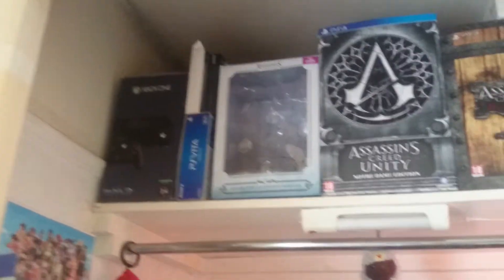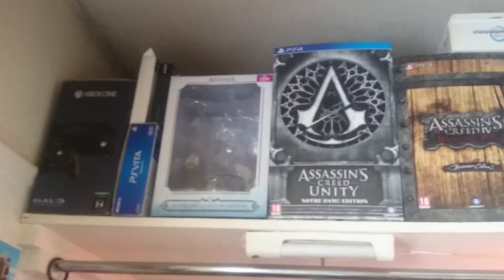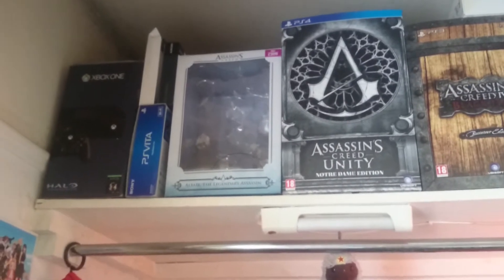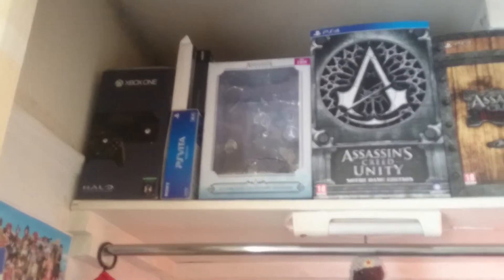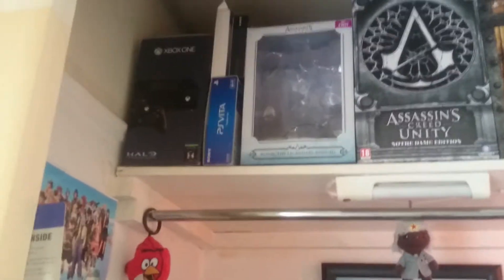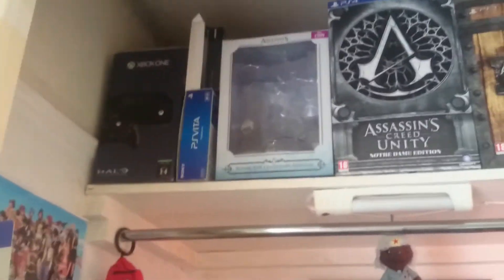Alright guys, how you doing? Now, like I said, bit of a mix and match video pretty much. So I'm going to start off with where my games are. I've not really picked up many games lately. Anyway, setups as they go — it's a very small setup to be fair. Now, up here is all my boxes, as you can probably see: PS4, PS3, Assassin's Creed, PS Vita, Xbox One up there which is the Halo Master Chief edition — came with Halo Master Chief Collection. So yeah, that's all good.